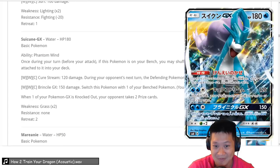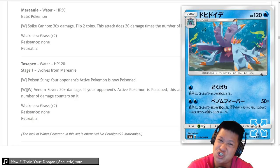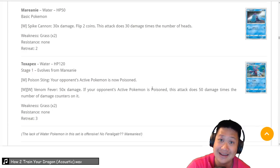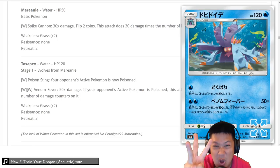Toxicroak — if your opponent's poisoned, this does a lot of damage: 50 times the amount of damage counters. If they're wounded, this could be a good finisher. It's part of a gimmick — it has a good combo with the new Shrine of Punishment Stadium. You need to find a way to get your opponent poisoned that same turn and Venom Fever will finish it off. It's a gimmick deck you'll make once and probably never touch again — we're going to give it a low 3.